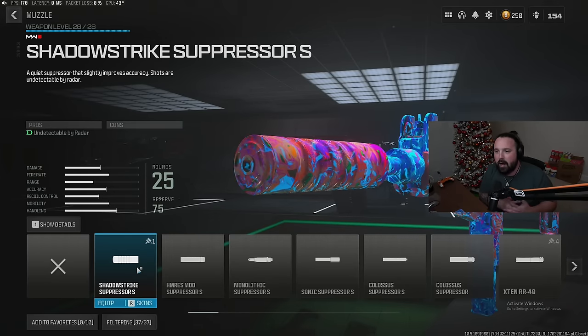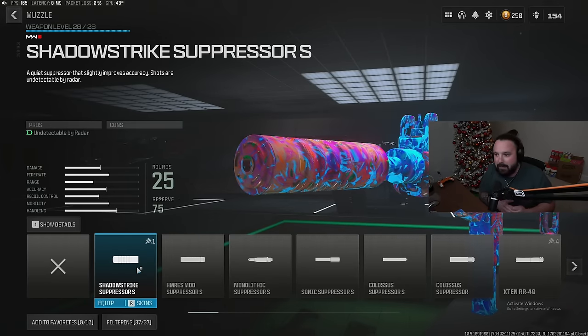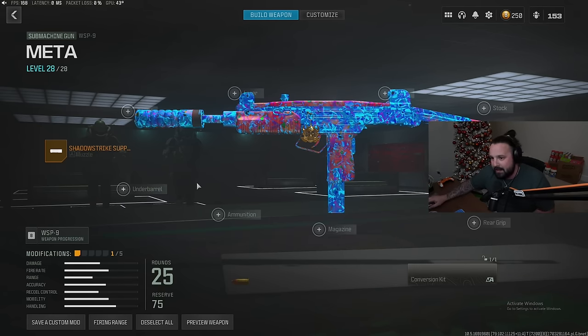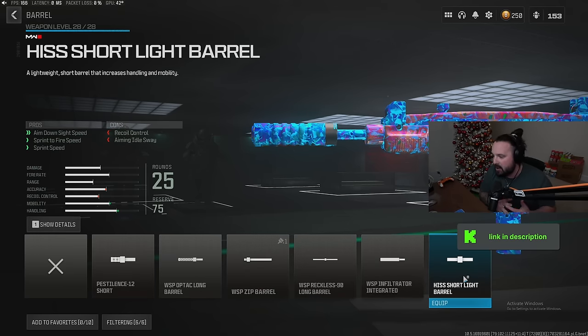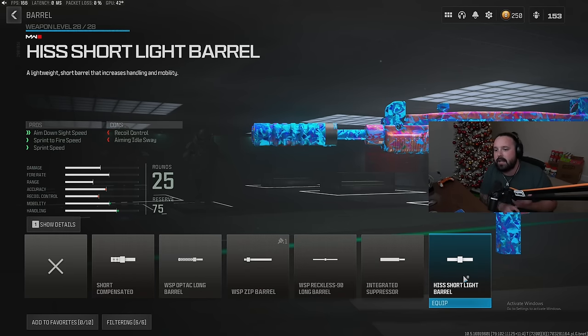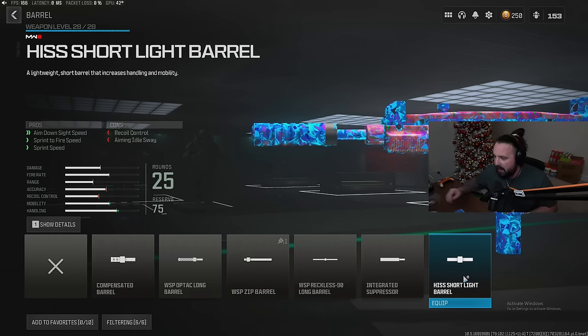Starting off for the muzzle attachment on the WSP9, we're gonna rock the Shadow Strike Suppressor so we stay off the mini map. For the second attachment, we're gonna rock a barrel — the HISS Short Light Barrel for enhanced aim down sight speed, sprint to fire speed, and sprint speed.